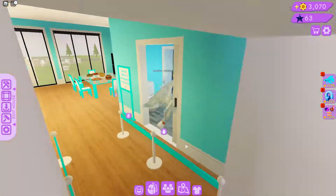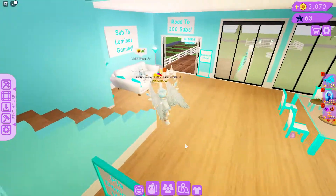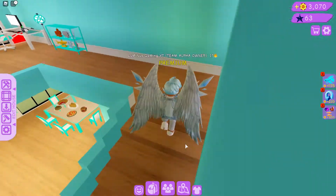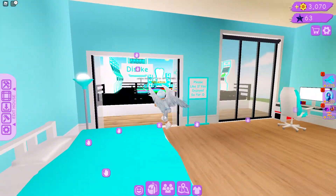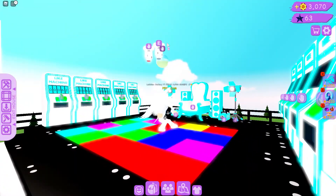Over here you can go to the washroom — it's still the same, I just changed the tile and the roof color, nothing really major. And over here it'll say 'party area.' You can see my trophy stack, my gaming setup, and my bed over here — and please like if you enjoy it.